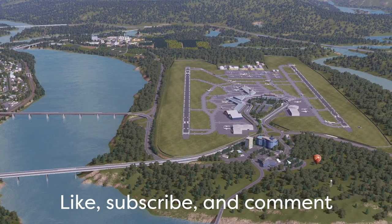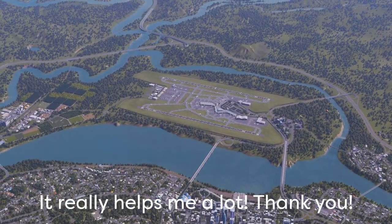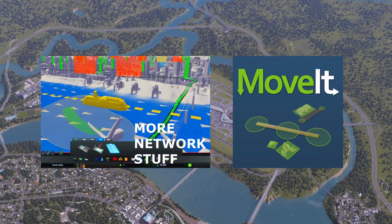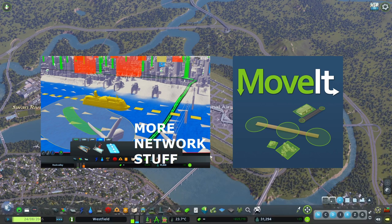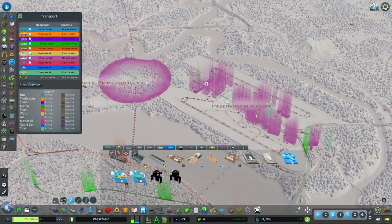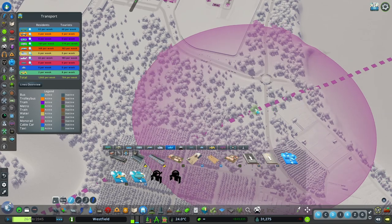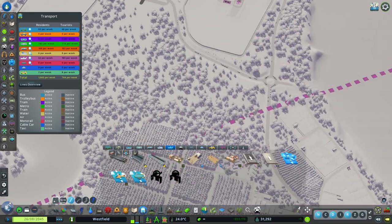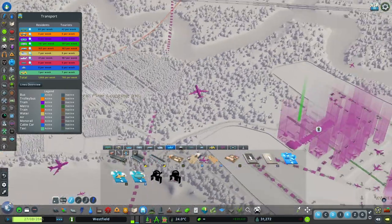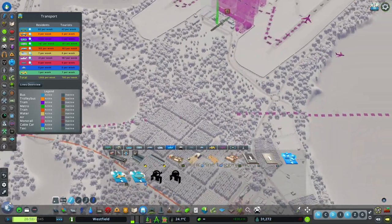We will use two mods basically: the More Network Stuff mod and the Move It mod. More Network Stuff gives you access to place plane paths in-game, and I think you need it to even see the plane paths in-game.